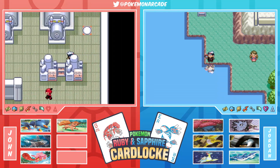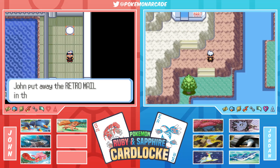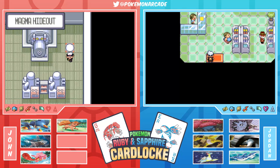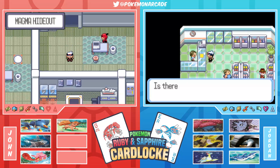We're picking up after Jordan beat the eighth gym and got the legendary of this game. John clarifies he didn't get the legendary - and it died. After some confusion it turns out it was Shaquille O'Neal. Jordan checks inventory.